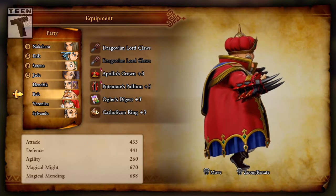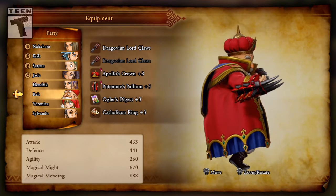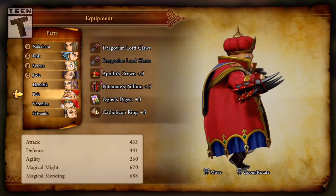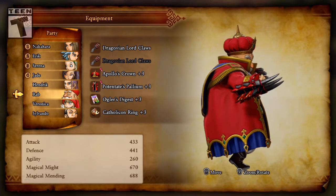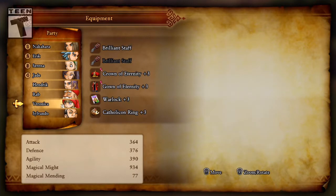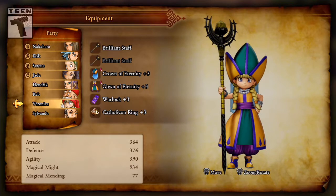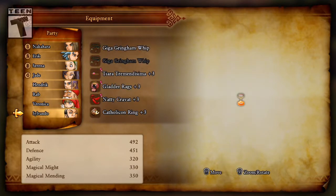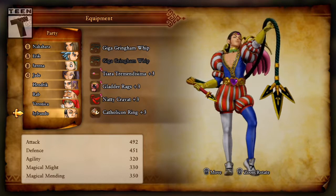For Rab, I decided to equip the Dragovian Lord Claws, which are the Dragon Claws fully upgraded — because it goes well with his outfit. I also got the Ogler's Digest, which is one of the last wishes for Dresden. It increases his chance to go pep by 5%, so pretty nice. Since he's always the one using it, I decided to give it to him. Veronica is fully decked out in her new outfit. And Servando upgraded his whip to the Gigagram whip.